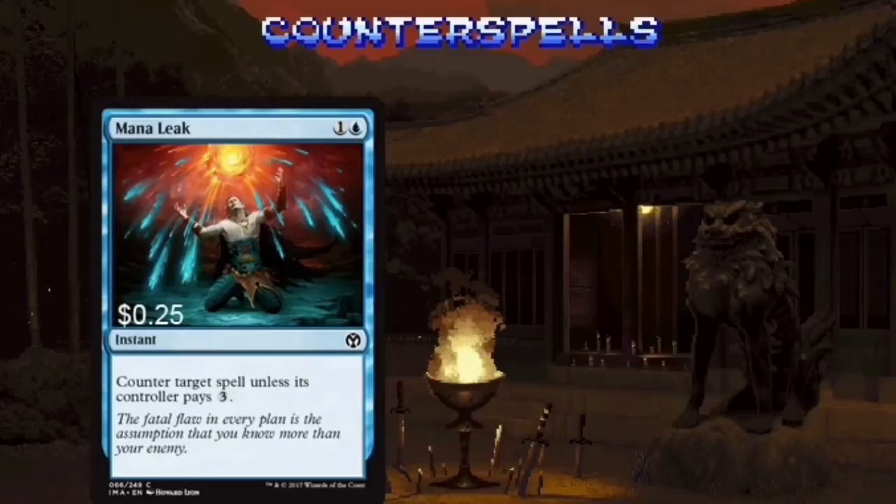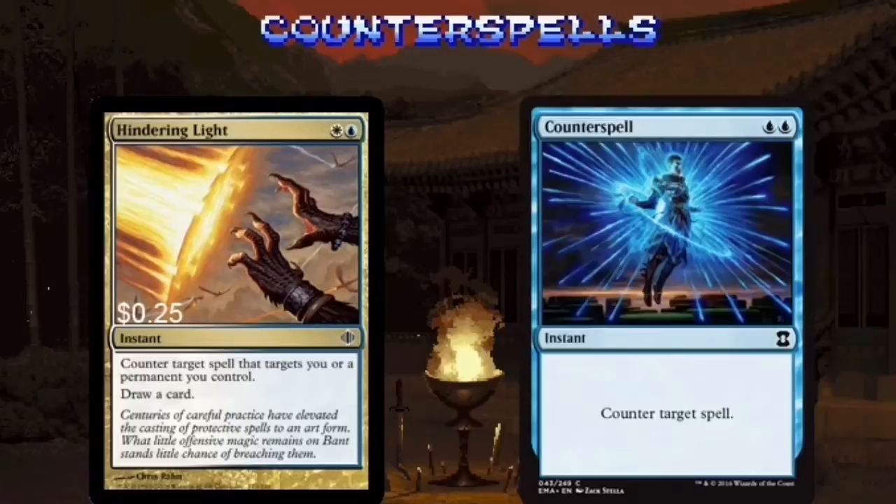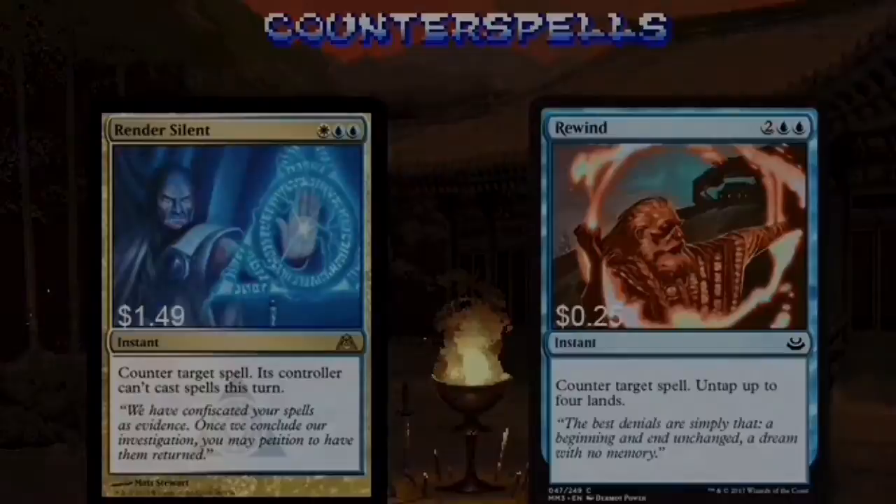You love them, your friends hate them — counterspells. We'll start this section off with Mana Leak and Negate. Both are cheap to cast and great at making your friends hate you. Hindering Light is a fantastic counterspell — stop that spell that's trying to destroy Tigum and draw a card. Counterspell is a classic. Render Silent is like Silence and Counterspell had a baby. Rewind is great — counters a spell, untaps your lands, and leaves room to keep slinging spells.